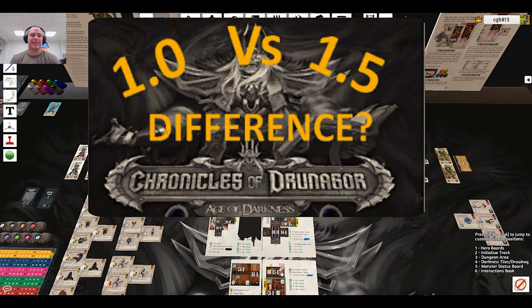That's all the differences I've found so far. Keep in mind this is based on the print-and-play from the campaign, not the final printed copy. If I missed something or got something wrong, please let me know in the comments. Overall, I really like the changes. Let me know what you think and if you have any questions. Thanks!